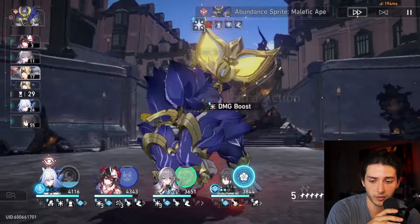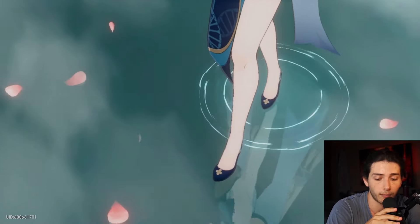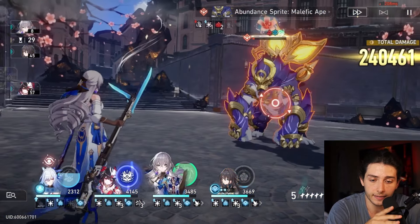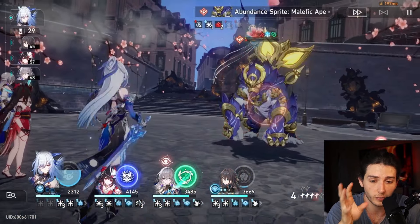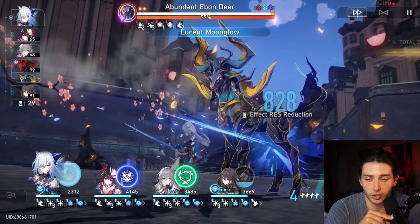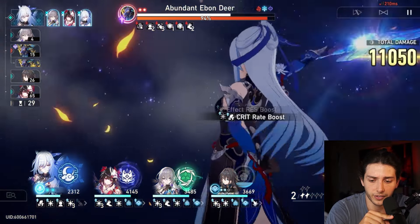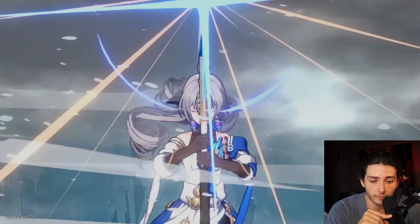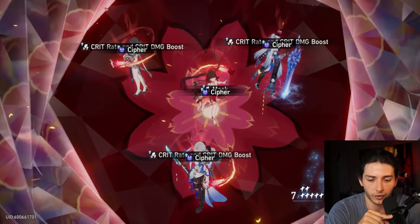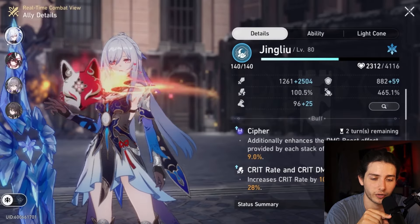Ruan Mei gets a nice break there so we don't have to take that damage. We get into our third action advance turn with Jing Liu. We'll pop Ruan Mei's ult just to make sure we can leave this enemy at a sliver, because we don't want it to die now — and it worked perfectly, leaving just a little toughness left so the break effect ensures it dies if we don't crit. Now we pop all of our ults, and we're at 100% crit rate and 465% crit damage with a ton of damage boost as well.